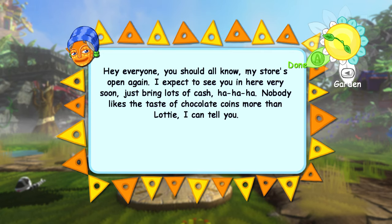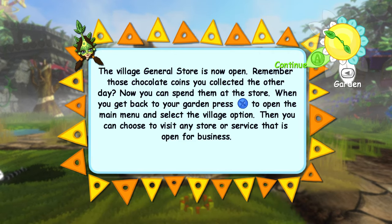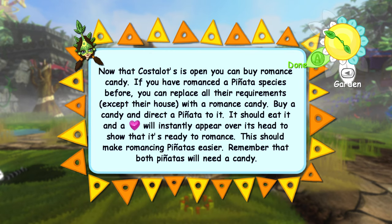Nobody likes the taste of chocolate coins more than Lottie — I can sell chocolate coins. The village general store is now open. Remember those chocolate coins you collected? Now you can spend them at the store. When you get back to your garden press X to open the main menu and select a village option, then you can choose to visit any store or service that should open for business. All right, well I've already done that once.